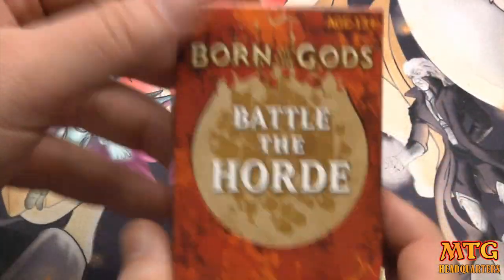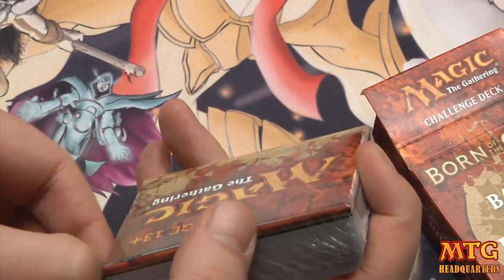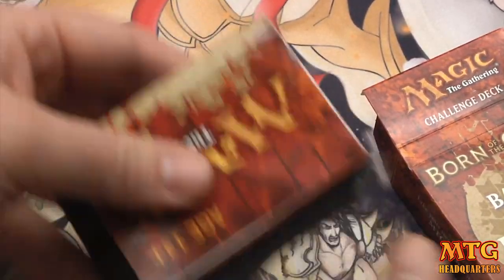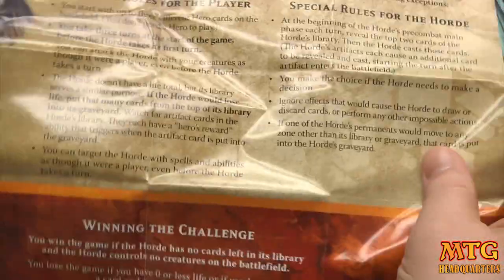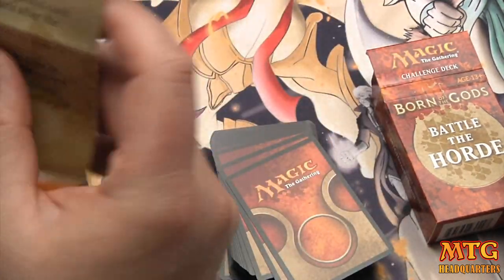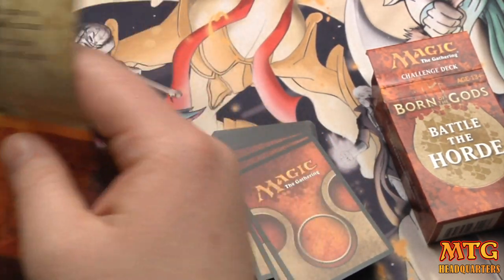I'm just going to show you some of the stuff you get in here. You get your Horde deck and then your How to Play Guide. Very similar packaging to an event deck or a starter deck. Here we've got your special rules for the player, where the Horde goes — basically your Battle the Horde playmat with exactly how to play and how to win. You win the game if the Horde has no cards left in the library and the Horde controls no creatures on the battlefield.